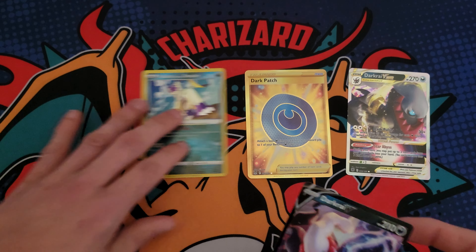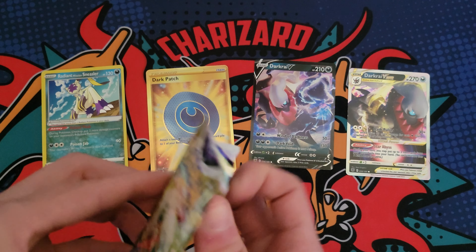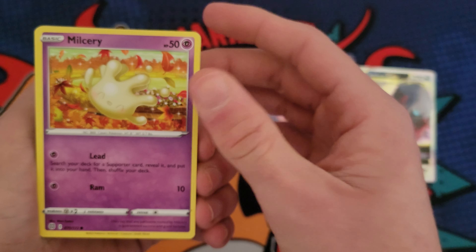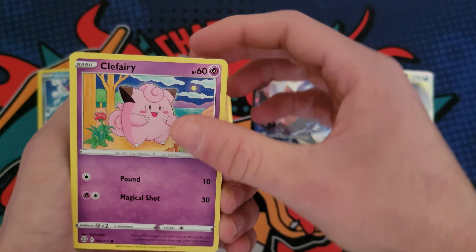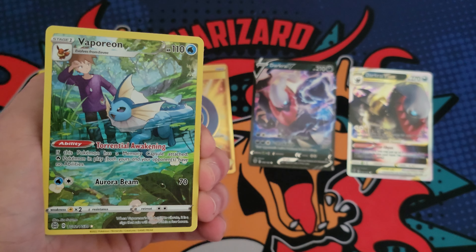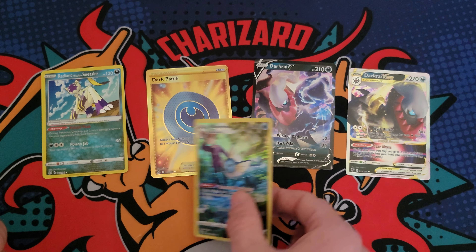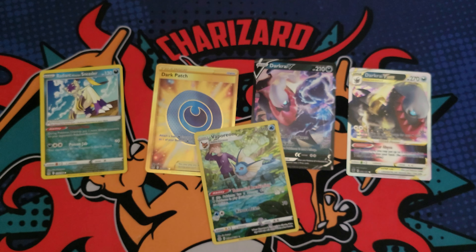Let's go ahead and put these on the board. The Dark Patch kind of goes with the Darkrai, and then the Sneasler — it's just a dark type box I guess. Last pack: Brilliant Stars, tons of cool cards in this set, let's hopefully pull one. Clefairy... we got a Cherubi... sock... oh there we go — Vaporeon character rare with Gary Oak, and another holo Lucario! I will take a Vaporeon, that's an awesome pull.